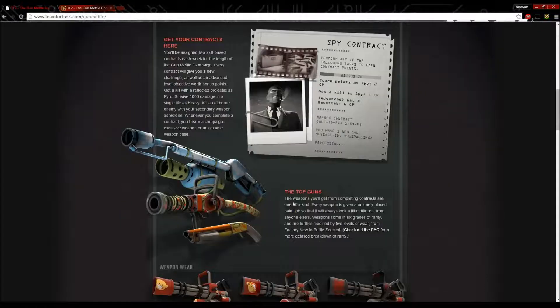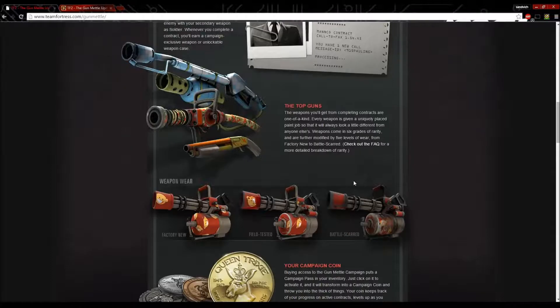The Top Guns — the weapons you'll get from completing contracts are one-of-a-kind. Every weapon is given a unique paint job so that it will always look a little different from anyone else's. Weapons come in six grades of variety and are further modified by five levels of wear, from Factory New to Battle Scarred. Check out the FAQ for a more detailed breakdown, which John will be discussing in a second.